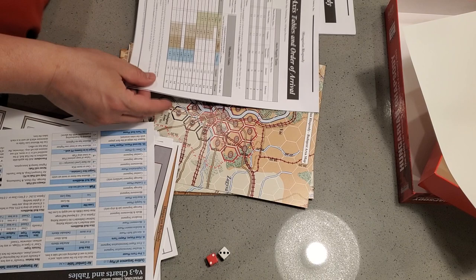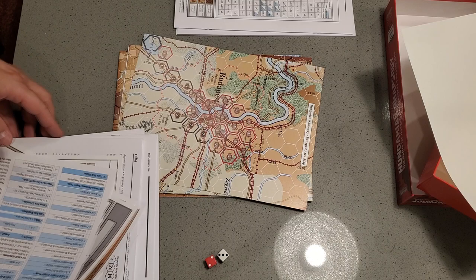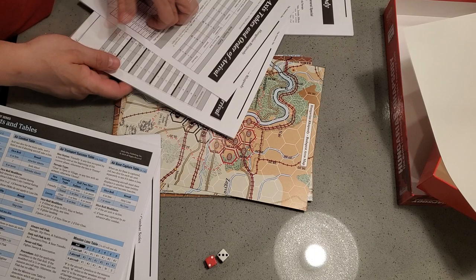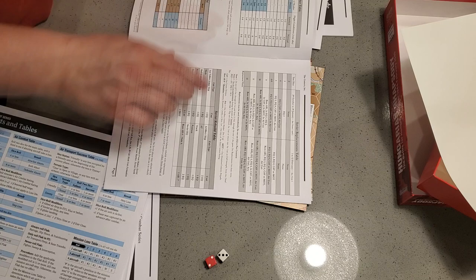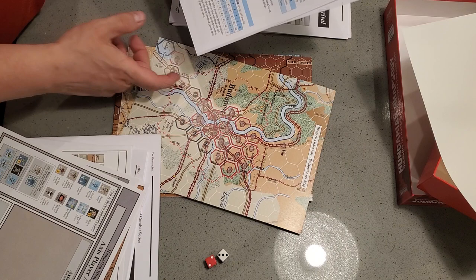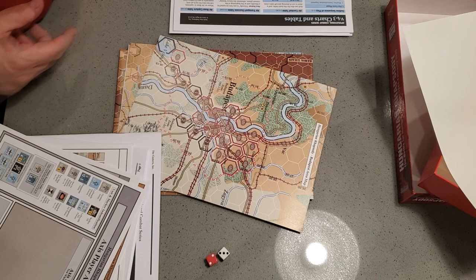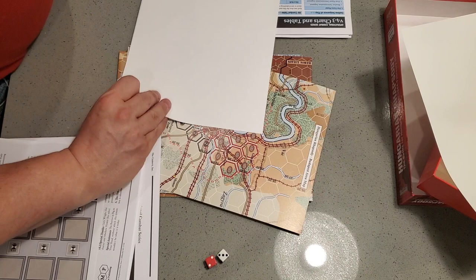We have Axis tables in order of arrival, which is also in partial color at least, and a very nice TEC. We also have Soviet tables in order of arrival, along with weather tables and a TEC. These actually then serve as player aids. We've got the standard 4.3 charts and tables here, on quite light 11 by 17 paper. Not a bad idea to cut these up and laminate them, since they will get pawed over quite a bit.